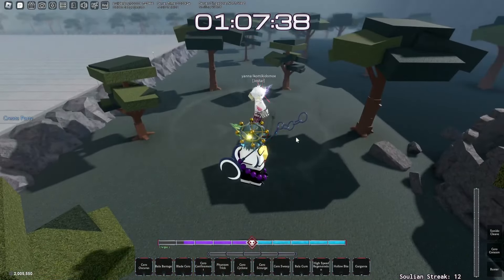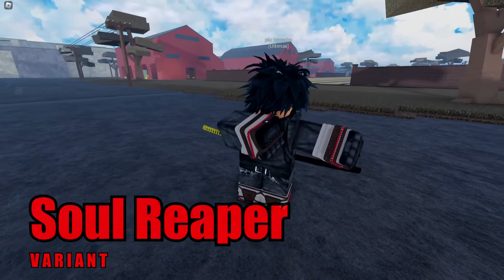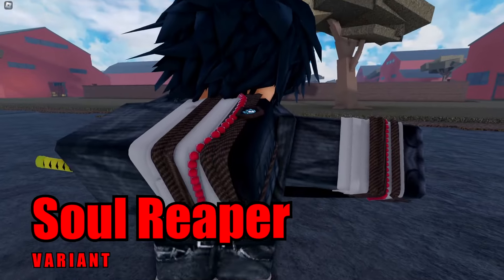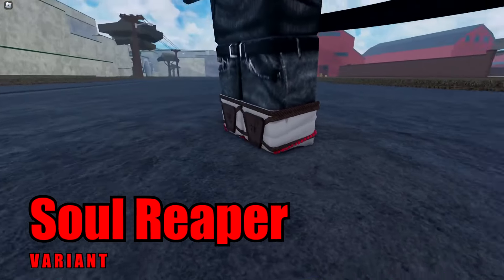That's pretty much it for the Arrancar variant — looks dope, I ain't gonna lie. Next up, we have the Hakuda Universal Soul Reaper. You pretty much get these gloves, and as you can see you can literally see the logo right there, and you even get the foot detail as well.